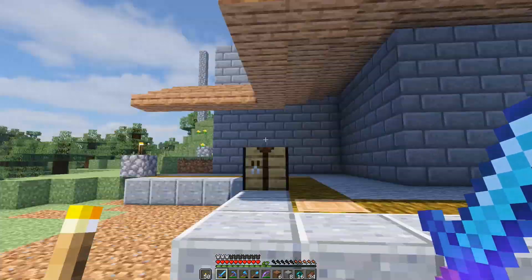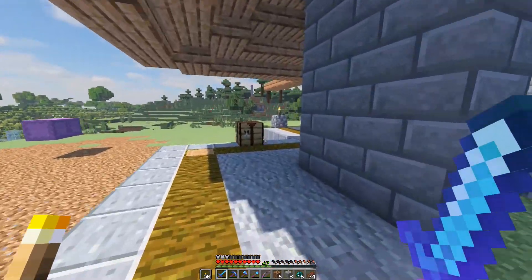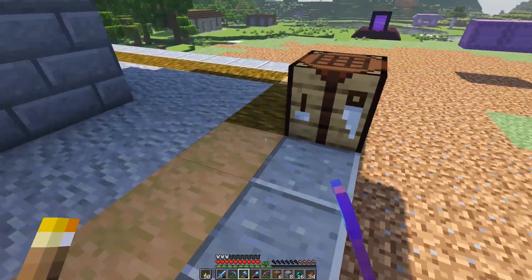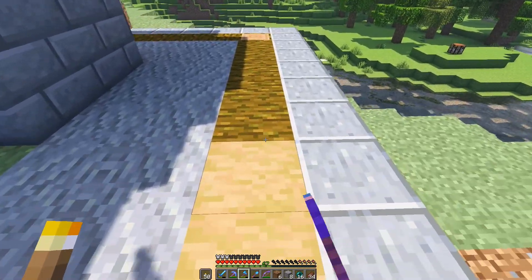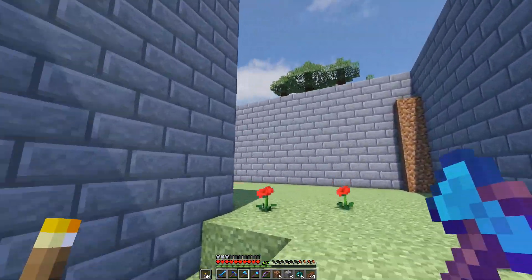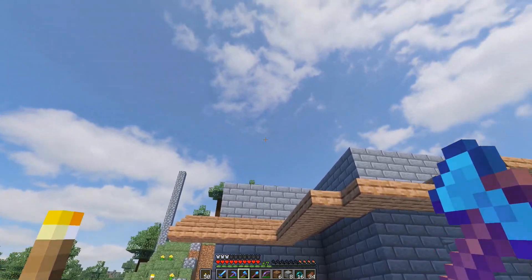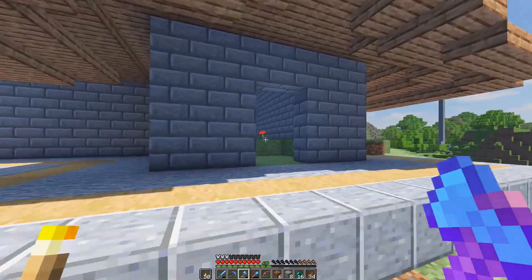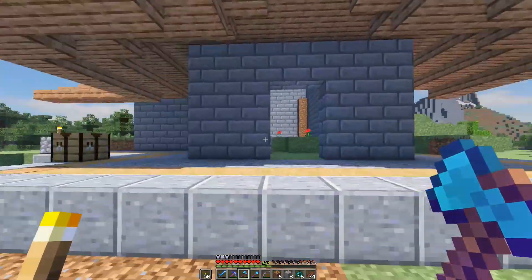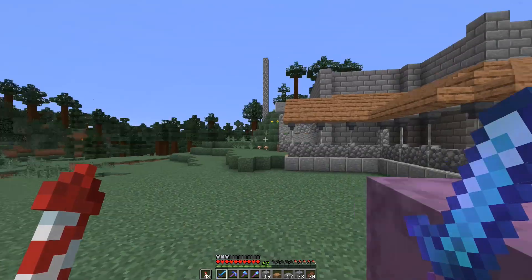It doesn't look great right now, but I have some cool ideas for pillars — something I saw in a thumbnail. I'm also going to strip these logs, hoping it'll look better. I need to go collect some resources for the pillars. The middle part right here will be just a tiny bit taller, and then over here I'll go taller with some kind of big chimney — a forge-looking area with smoke coming out of it. Then I'll have the shop somewhere in here.